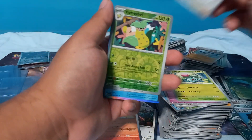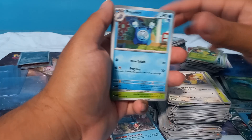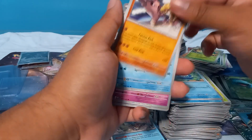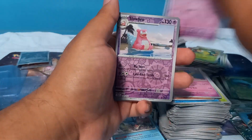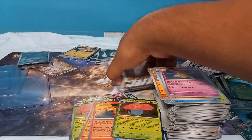Kadabra, Ivysaur, Pidgey, Victory Bell. That Blastoise mid pack really threw me off — I wasn't expecting the second one. Pidgey, Poliwhirl, Kakuna, Poliwag, Hitmonchan, Wartortle, Hypno, Abra, Slowbro, Vileplume — no metal energy. Last one.